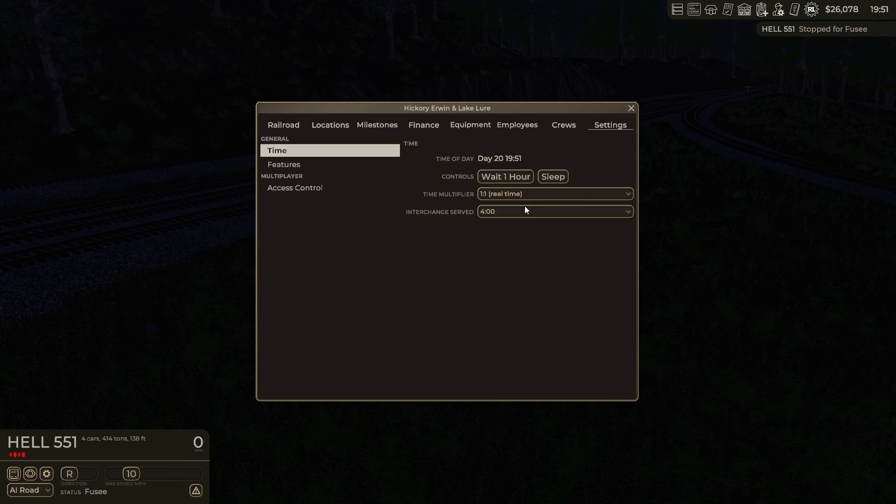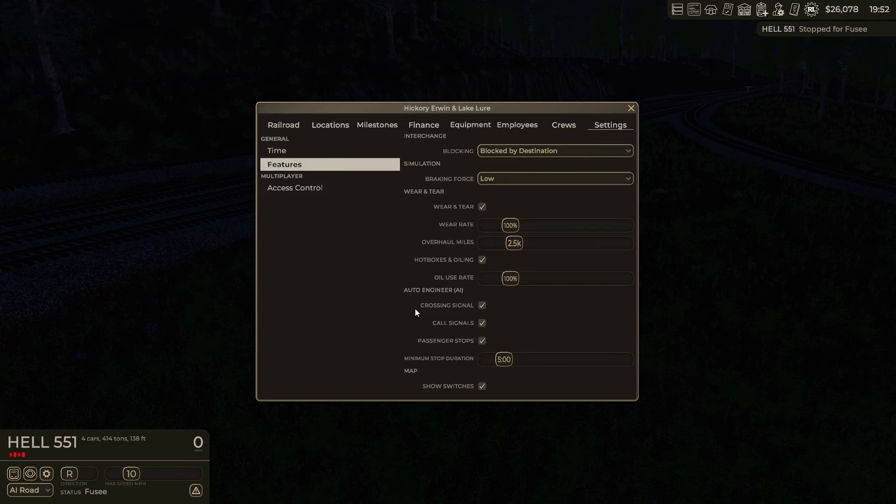You can always turn off hotboxes in the settings for your game. If we go to settings, it's in features. You can adjust your wear and tear rate — something I was actually glad to see. They've tweaked it twice; this will be the third time they've adjusted the actual wear and tear. It used to be 1,000 miles, then they went to 5,000 miles, and now they're back to 2,500 miles. For general use, expect condition to fall from 100 to 90% in the first 200 miles, but it will take over 3,000 miles before you reach 50%. This is the default setting.